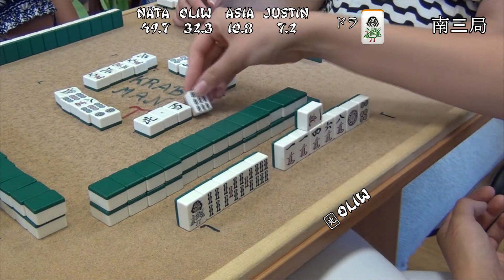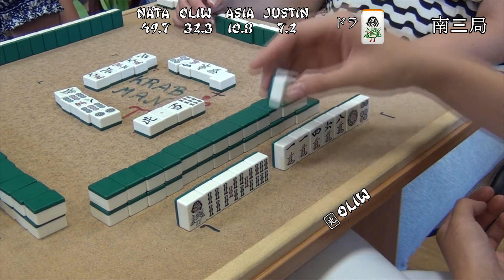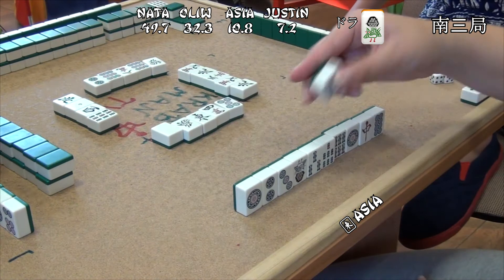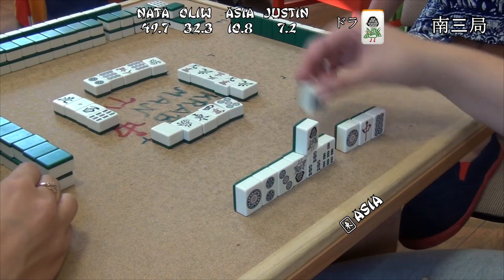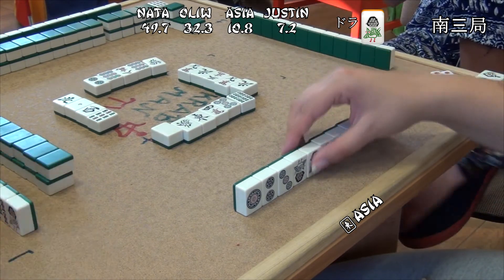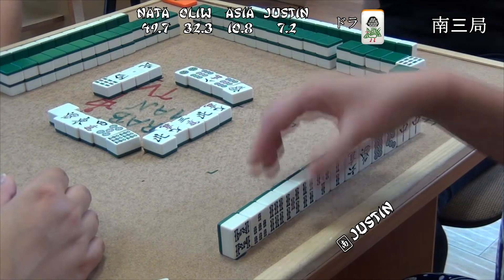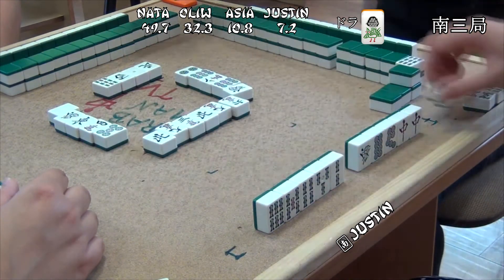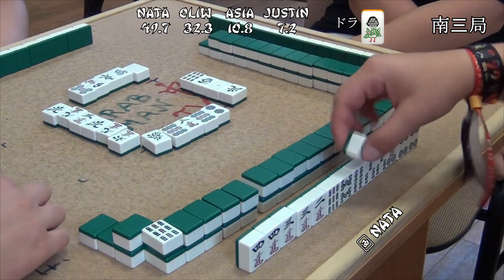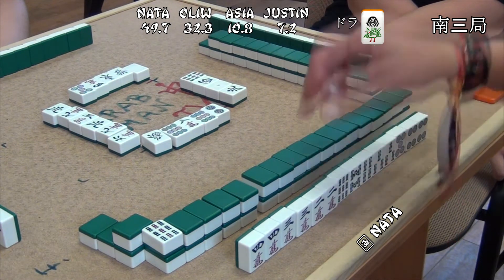An Anko for Olive of 1 man, so that prevents her from calling this hand, which she doesn't really need. And Dora Dora for Asha — this hand is getting really interesting, but she discards the Rianmen wait. Justin is going for it; this looks like a Honitsu to me — Yakuhai Honitsu.